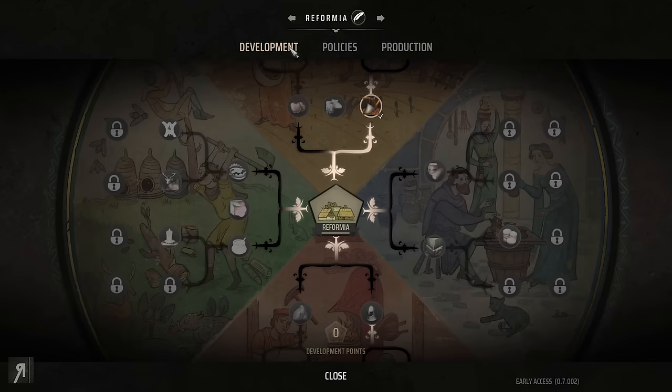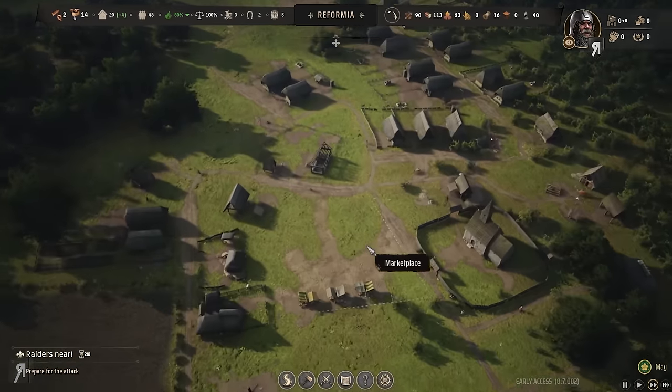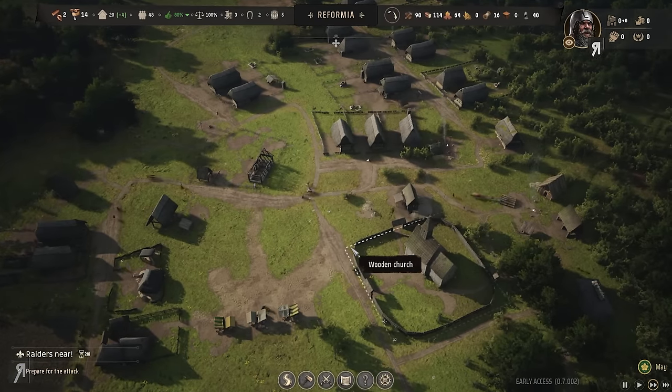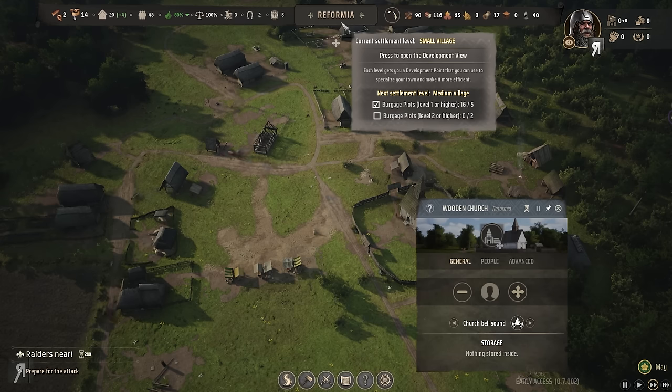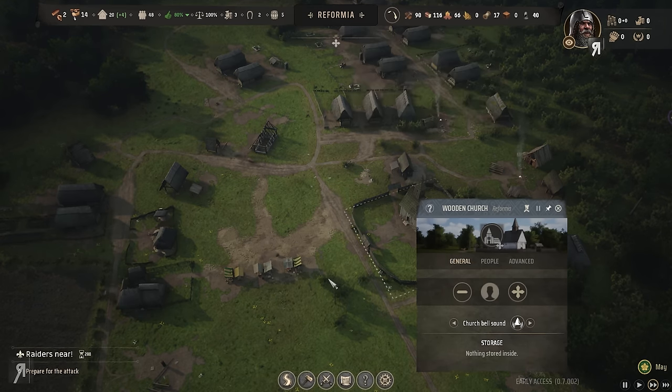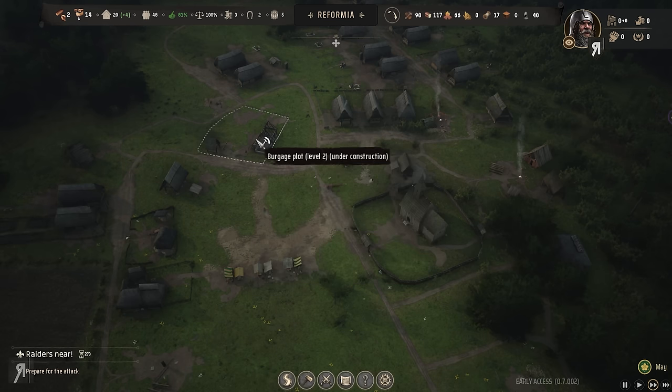I think we need to advance our village — we need to get burgage plots to level two or higher to become a medium village. This actually provides us with a development point as you can see right there. So that's going to be extremely important. They're actually doing that right now.